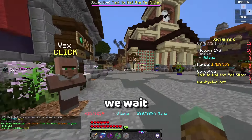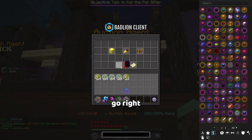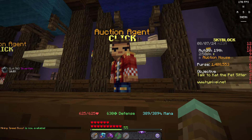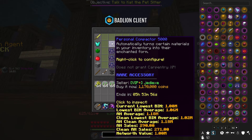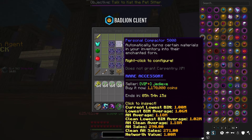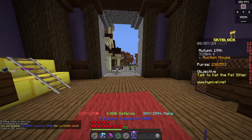Now while we wait, I'm gonna take out some of my money from the bank and go right here. The first thing that I need is a personal compactor — I'm not gonna get the green one because that is quite bad. So I'm gonna try to get the blue one here. This is pretty good — good cheap compactors.